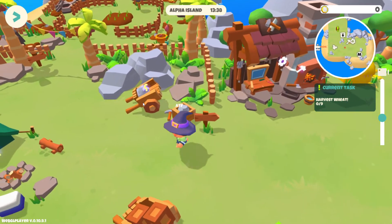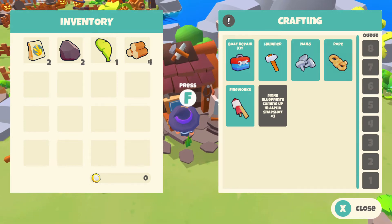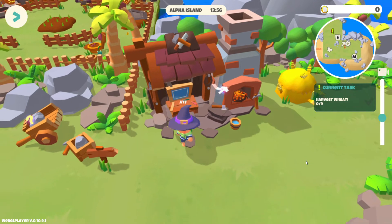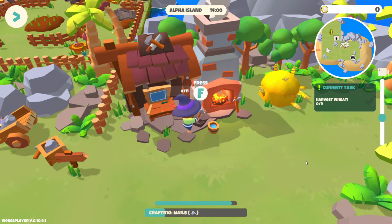It's much easier to play with the controller. Here's the crafting station — I want to craft some nails, we can actually do that right now. I had an issue with this part. We need rope too — once we hit the button it'll craft some nails.